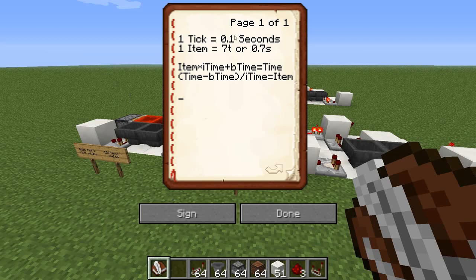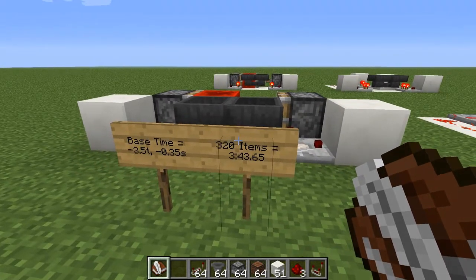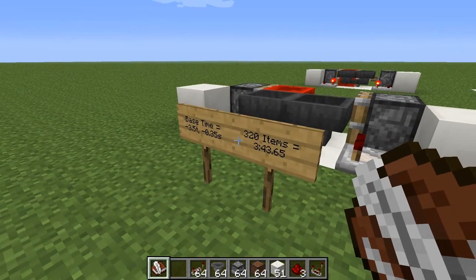One tick equals 0.1 seconds in Minecraft. Each item adds seven ticks or 0.7 seconds to total time — unless using the half-time method, then it's 0.35 seconds. The formula is: (items × item time) + base time. One version uses a base time of negative 0.35 seconds; the other uses positive 0.7 seconds.